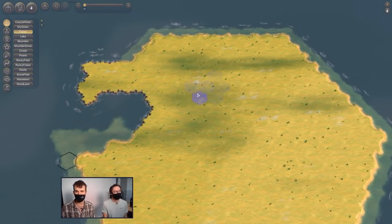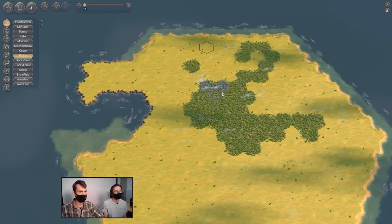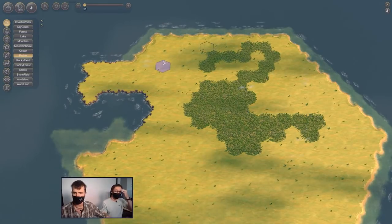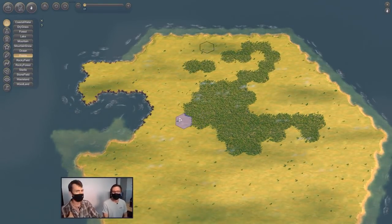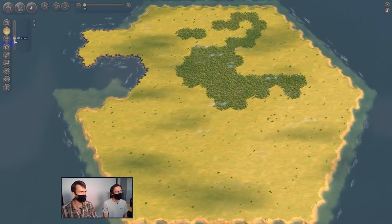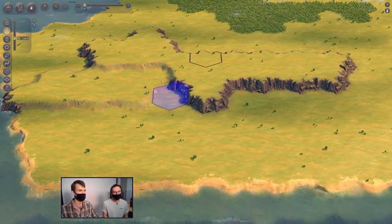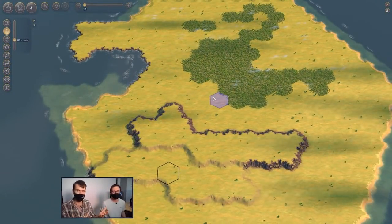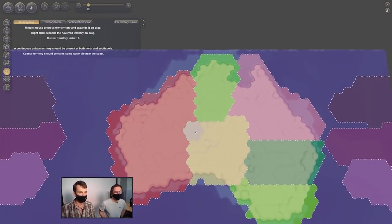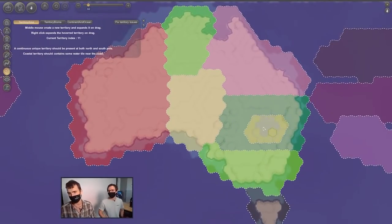For those unfamiliar, yesterday the developers did a one hour live stream where they showed us real footage of them live using the map editor. Let me condense all of the information that they gave out — and they gave out a lot — down into this video. This looks aesthetically pleasing; the tools on the left hand side of your screen, up in the top left, look really beautifully designed as well.